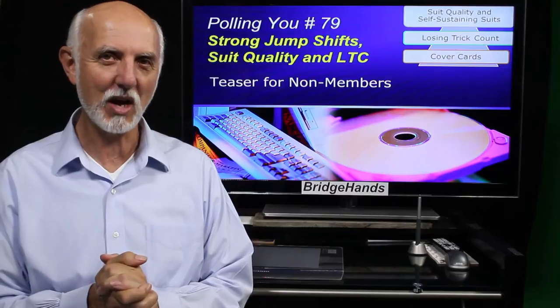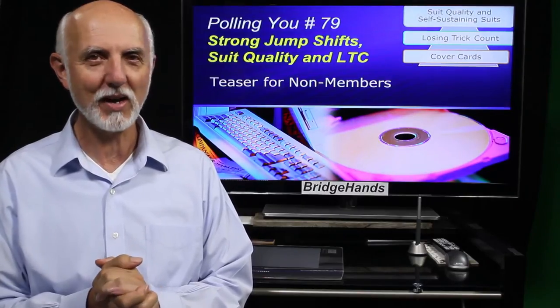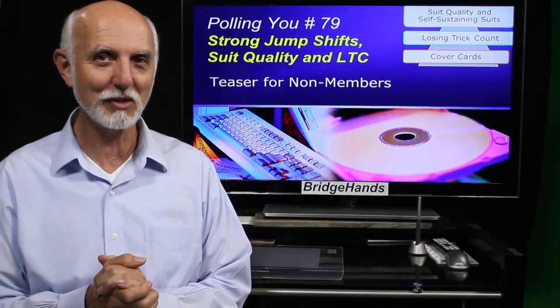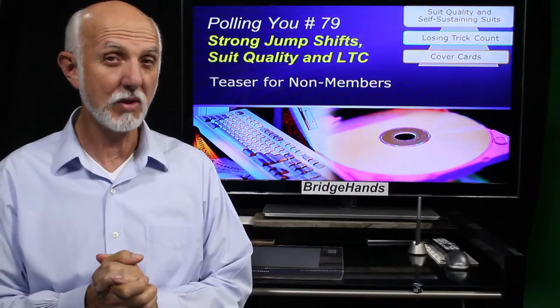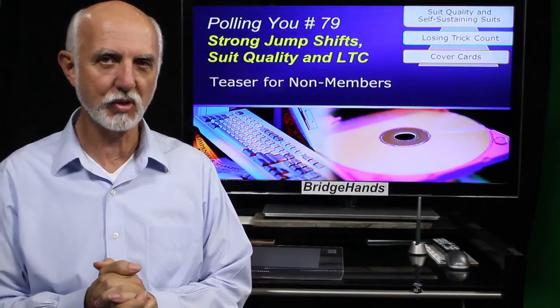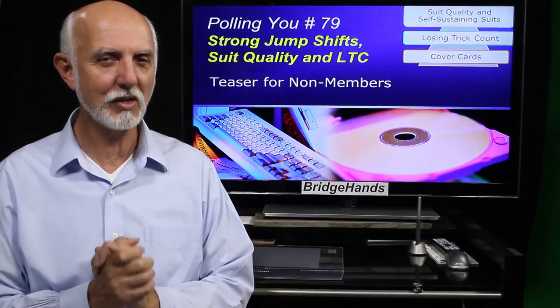In our recent combo lesson numbers 77 and 78 we were dealt hand after hand with weak preemptive bids, so it's only fair that we have some fun bidding strong hands. Let's take a peek at a few portions of our lesson and a few strong hands where you may have the opportunity to make a strong jump shift call. Grab a seat, get comfortable — it's showtime.